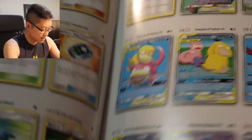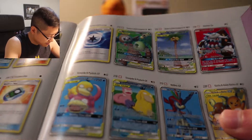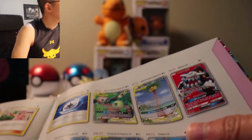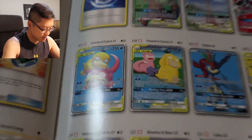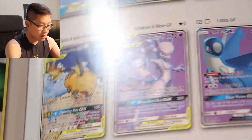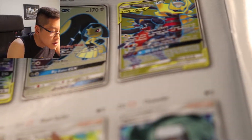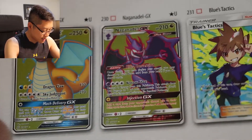Let's go to the awesome pages — the full arts near the end. Garchomp and Giratina — I was right. And Dragonite.